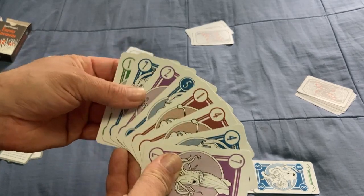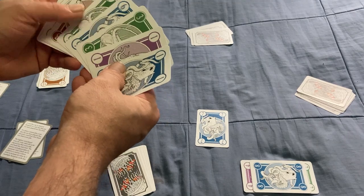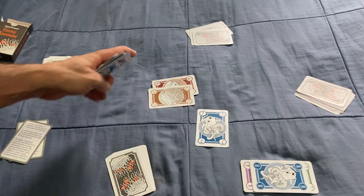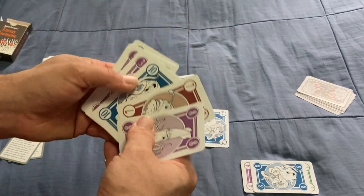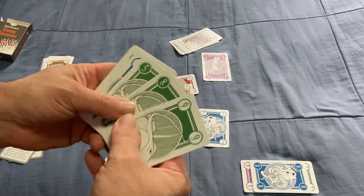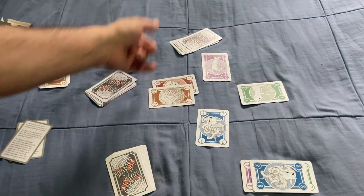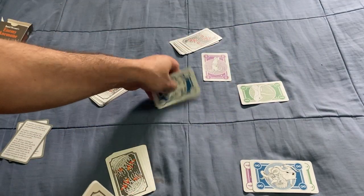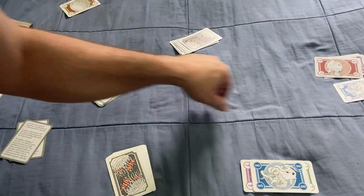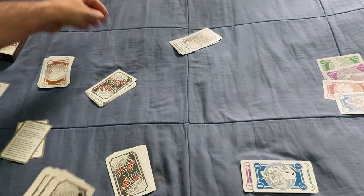Whoever wins the trick gets the lead, so I'm going to lead again with a blue seven. This guy plays a six and a one together to make it an eight. This guy says he's going to play an eight himself, and then the last player also plays an eight. Whoever played the last card of that value wins - so they get to collect all those cards. The Anemone card used in the combination gets discarded. Whoever played the lowest card - I think that was me - gets the Anemone card.